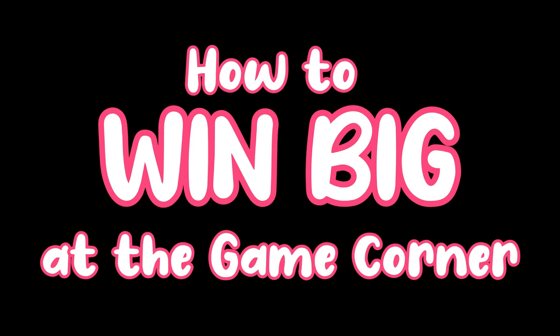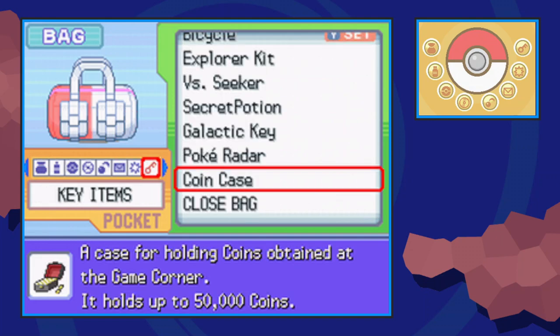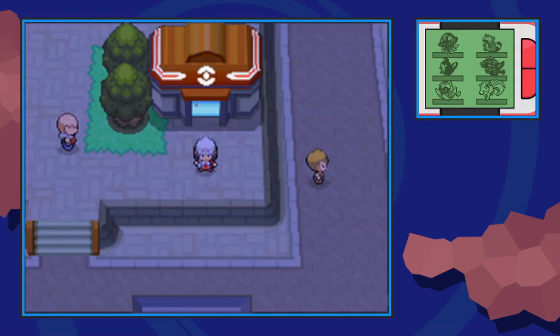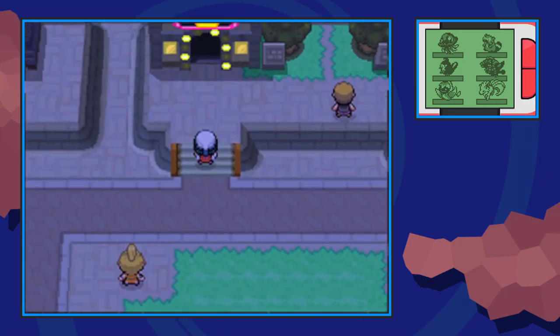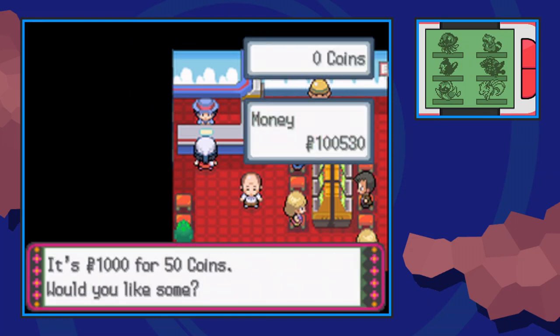The game corner functions exactly the same in Platinum as it does in Diamond and Pearl, but I am playing Platinum in this video. First and foremost, make sure you have an item called the coin case — I'll include a link to that guide in the description. From Veilstone Pokemon Center, we're going to make our way to the game corner, this building over here with the extremely big and flashy entrance. Let's go inside and buy 500 coins from this lady over here just to start us off in the right spot.